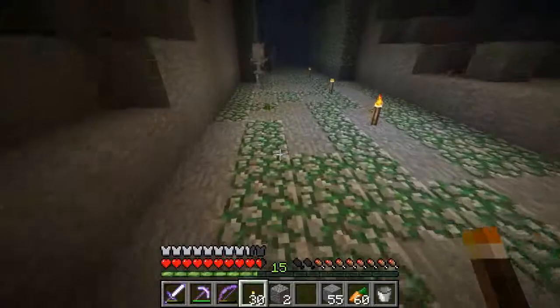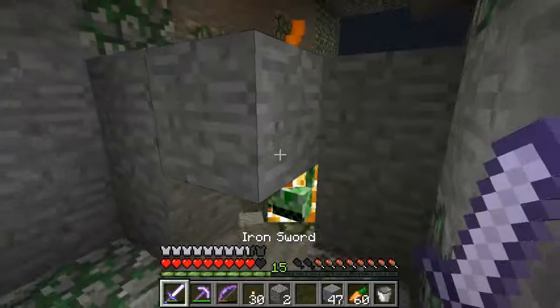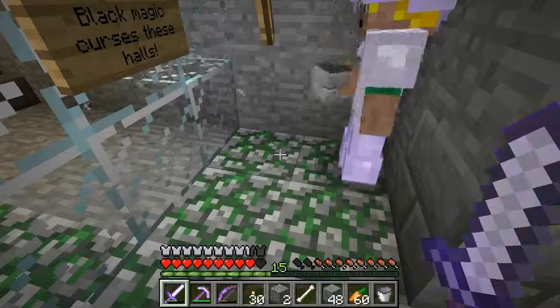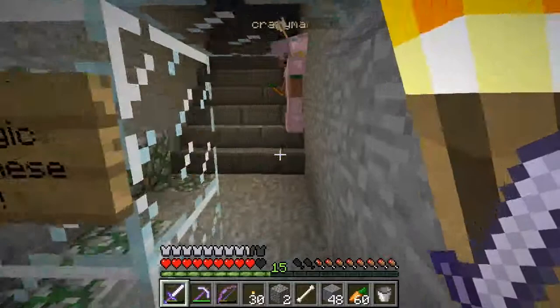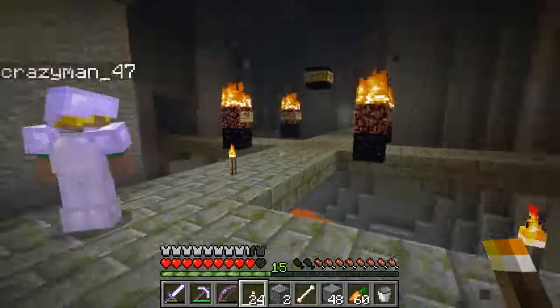Baby zombie — he's on me. You nearly shot me there. That was beautiful — oh God, that scared me. Did you see that creeper? Oh my God. Sorry for the slightly deranged laugh there. Black magic curses these halls. We've never played a Vex map with custom spawners before, but this map was made before — the next map we play will hopefully have some.